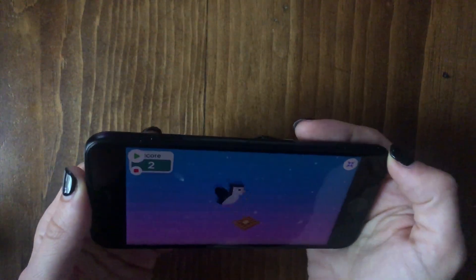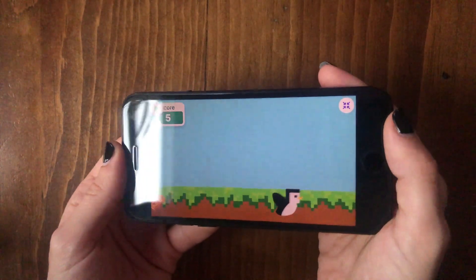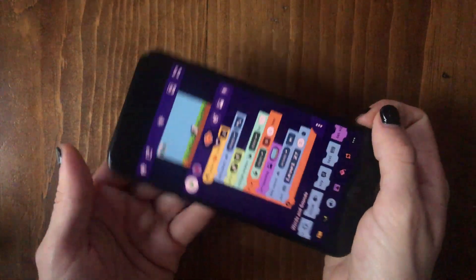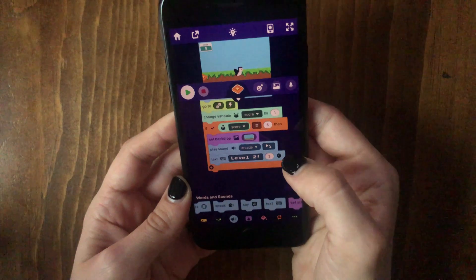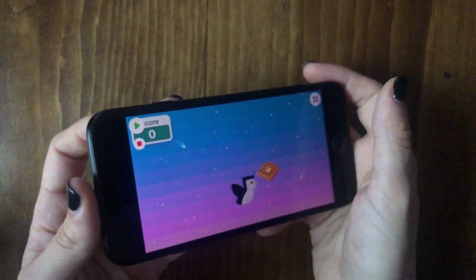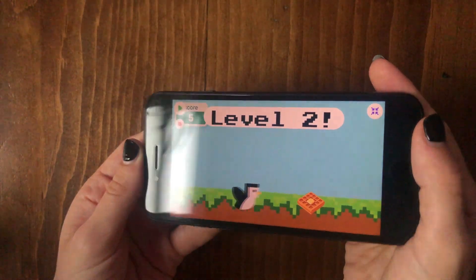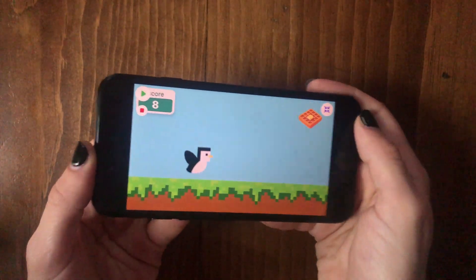So let's try it out. We're getting points, and we get to five points, and it switches a level. But if you're noticing, it plays the sound and then it shows the text, so we should probably change this to play sound and continue, so that it will play the sound and show the text at the same time. So let's give that another shot — collecting waffles, or whatever item you've chosen. There we go. Now you go to level two and it plays the sound and does the text together.